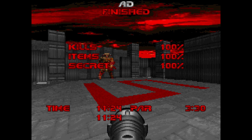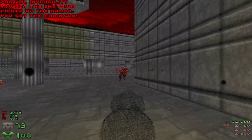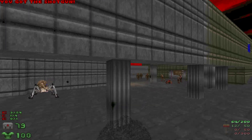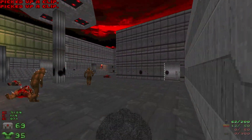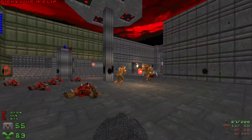It says 'AD' here but I'm pretty sure that's not the name of the level. I think this level is supposed to be called 3000 AD, but for some reason it just says 'AD' in the intermission screen. Anyway, let's move on to Map 20. Another hot start — I like to grab the partial invisibility and make stuff infight. Usually works.